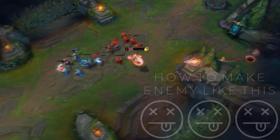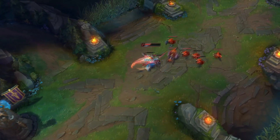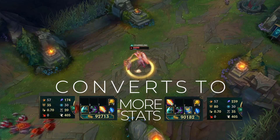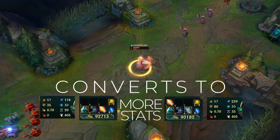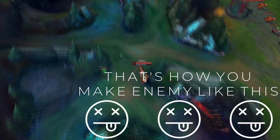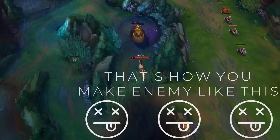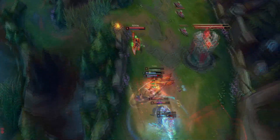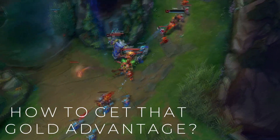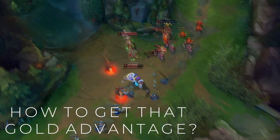One easy idea would be by having more gold than the enemy team, which would convert into having more items and more champion stats. By having more champion stats you will consistently win fights, force the enemy to base, and that is what allows you to push towards their nexus. It sounds simple, but now we have to ask: how do you get more gold than the enemy team in the first place? Because if all players are playing to win, it won't be as easy as it sounds.